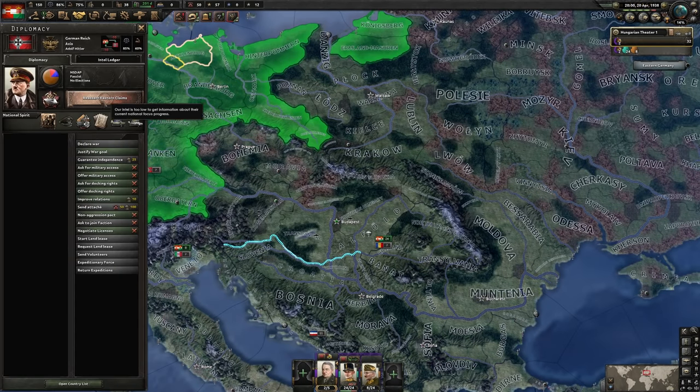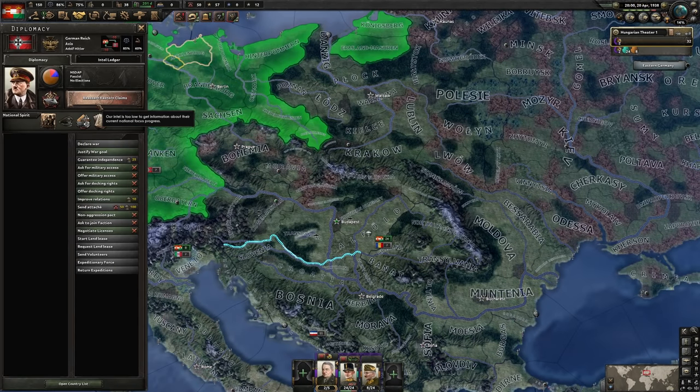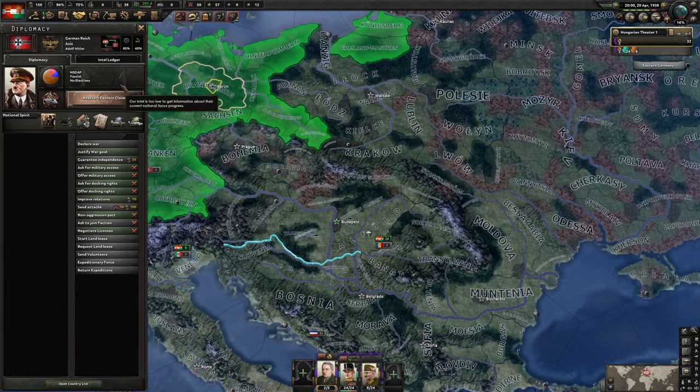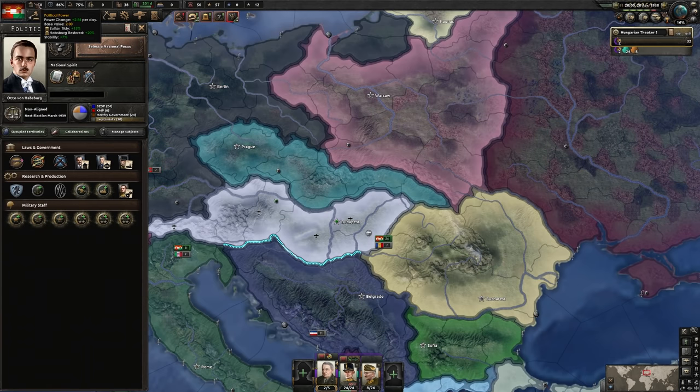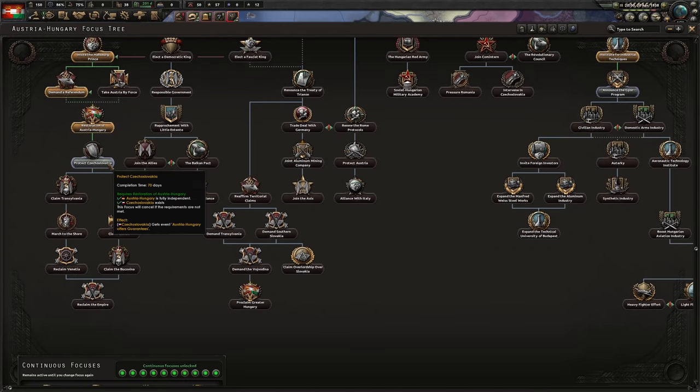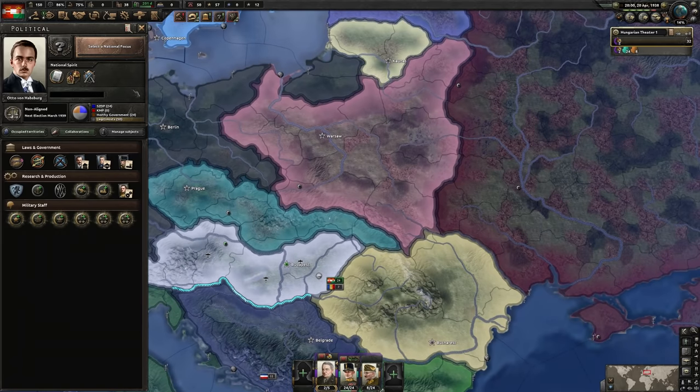We've gotten our extra research slot and Germany has started their eastern claims. What we do next is take no focus — just let these 70 days ride out until Germany finishes. We assert eastern claims and take a look at what they are doing. Yes, I know — we'll be one focus behind. But this means we can bank up 10 days worth of focus and start making a lot of political power. By the time we are ready to take our next focus, we will always be 10 days ahead of whatever Germany does. So if we can see Germany start Demand Sudetenland, we can start the focus Protect Czechoslovakia, giving us a 10-day head start.